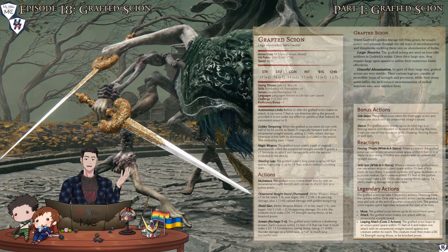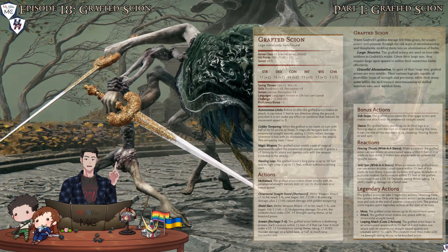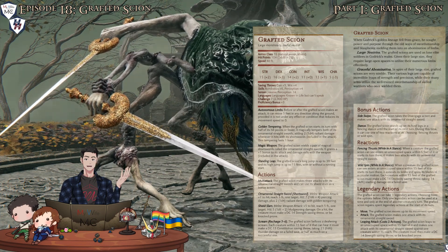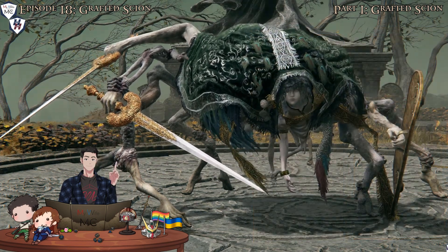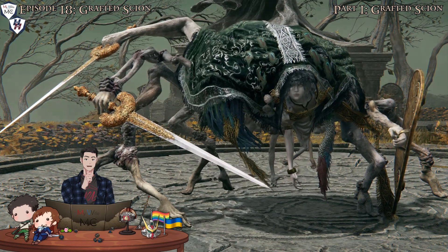So the Grafted Scion is an early game challenge. Their individual attacks aren't too bad, but the number of attacks can really pile on, especially if they decide to focus on one character. I wager any decent third-level party can take them down. So what do you get if you do?